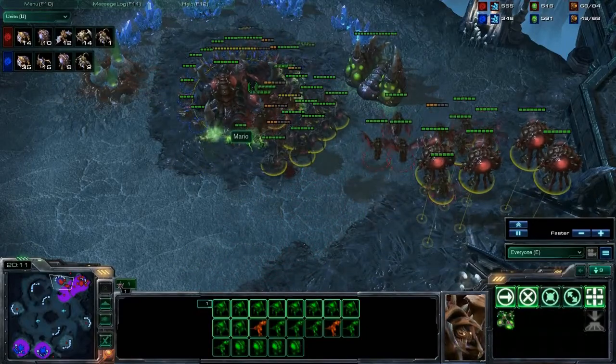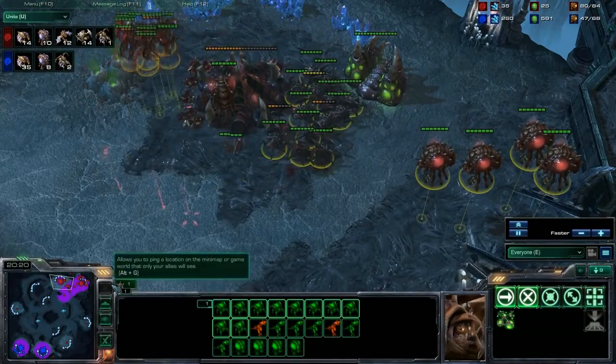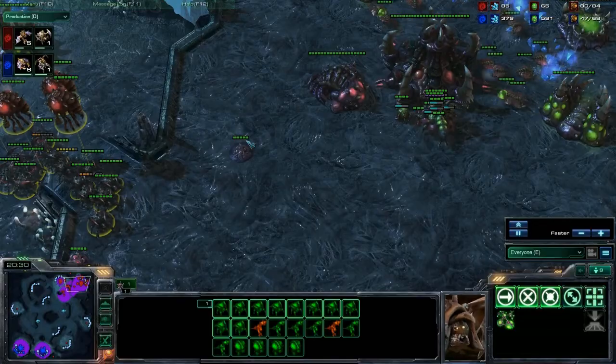So the zerglings are going to focus fire the hatchery. They're probably not going to get it, but they are going to take it down to about half health. He's just trading his army and the other zerg is retaining his army. Looking at the production tab: another five mutalisks, another roach on the way.